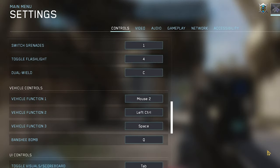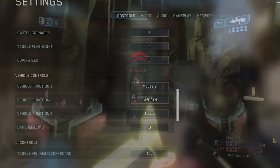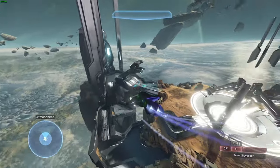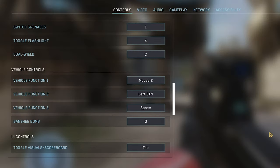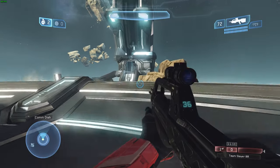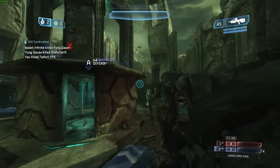For switch grenades I have that on 1 — close to my hand but not super important. Toggle flashlight I never hit in multiplayer, and dual wield you'll almost never hit either, so just leave those wherever. For vehicle controls: vehicle function one on mouse two, vehicle function two on left control, vehicle function three on space, and the Banshee bomb on Q. I like to pull up the scoreboard a lot, so I have that on tab, though Halo 2 Anniversary stops your movement when you pull it up, which I'm not a huge fan of.